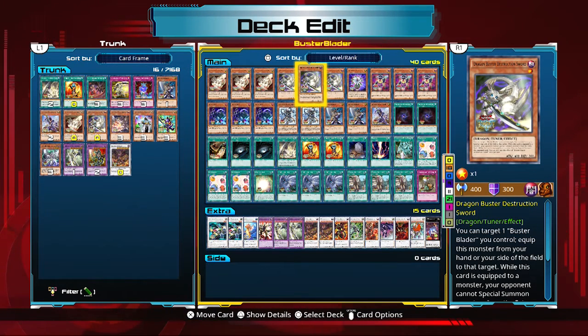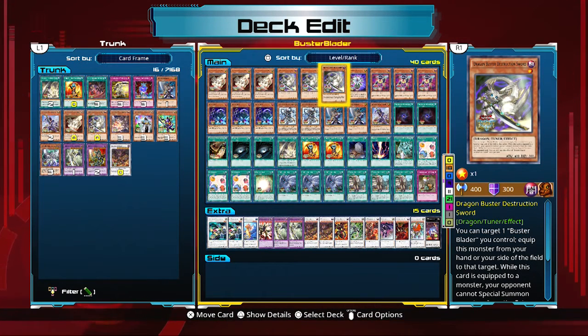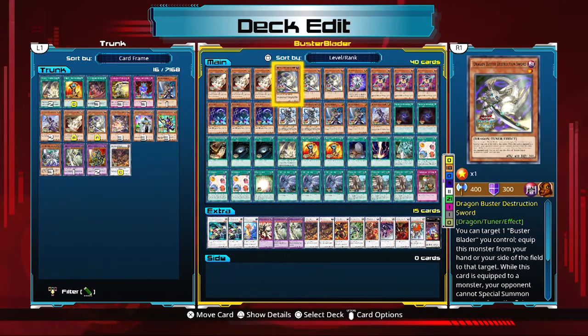Similarly, we have three copies of Dragon Buster Destruction Sword. This is a combo piece — if you have a Buster Blader on the field, you equip this to Buster Blader, then special summon it to your side of the field. Now you have a Level 1 tuner and a Level 7 monster for a Level 8 synchro play. While equipped, it also gives Buster Blader the Domain of the Monarchs effect, preventing your opponent from special summoning from the extra deck.